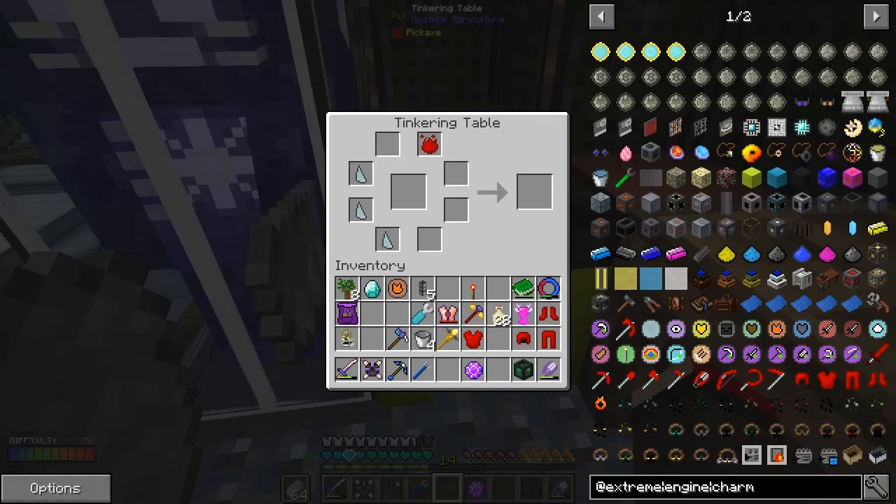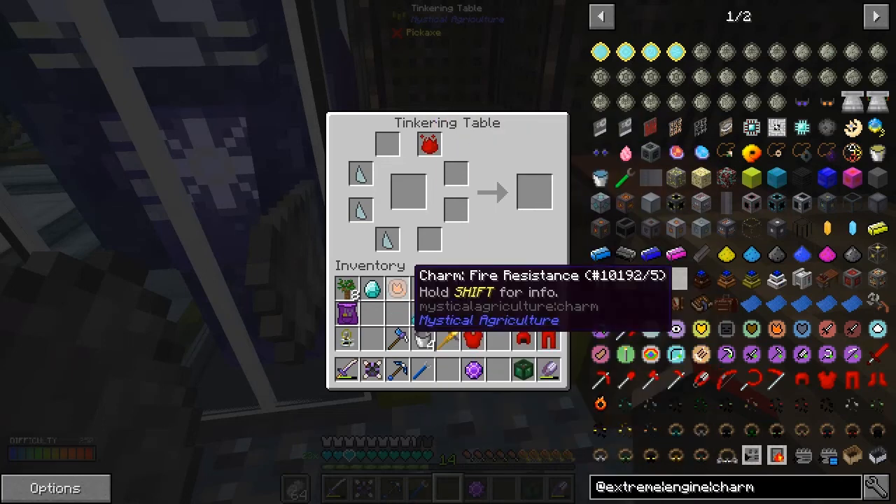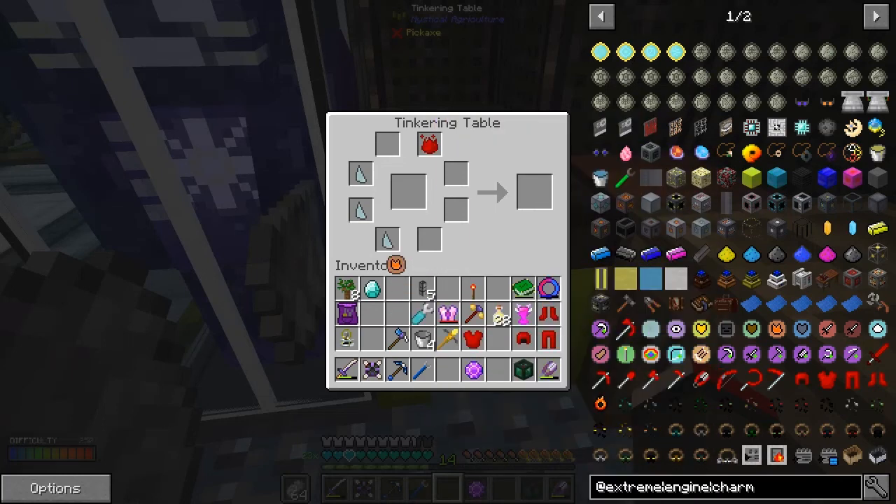There's enough space for one more - it's reasonably expensive but I was getting the supreme essence by grinding withers. Fire resistance - that's what we need to do. Let's put the fire resistance one on.